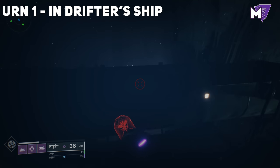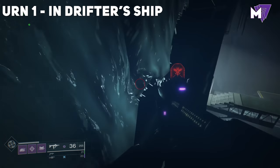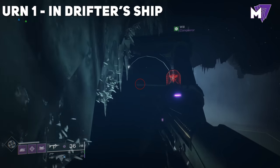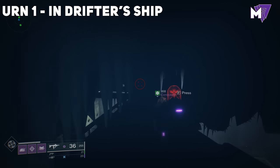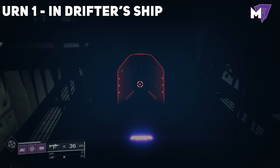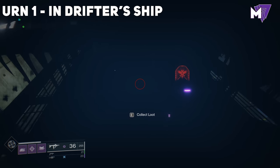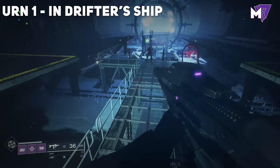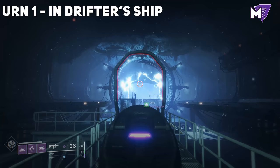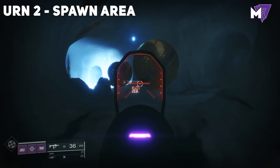To find the first urn, before you go into the Drifter's portal, turn around and go up to this edge here. Crawl up the little ramp and go where the ice is — you might have to jump up a little bit. You'll go into this dark area and pick up your first urn. It's hard to see from a distance, but just keep moving until you see the collect loot icon.